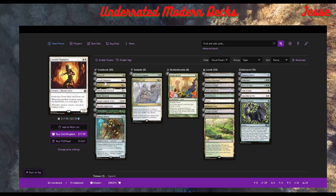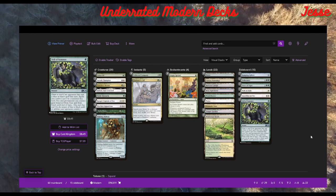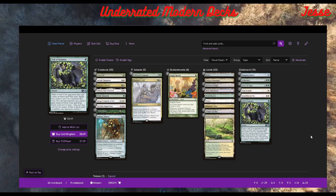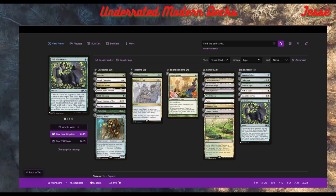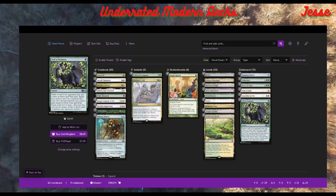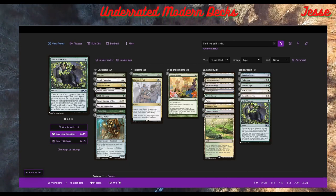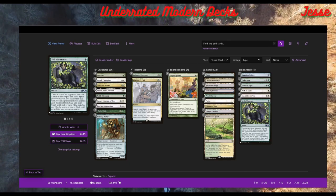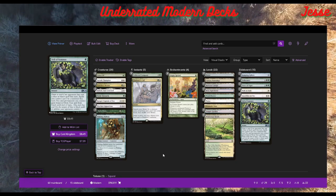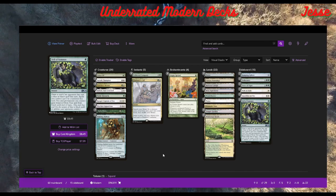It has really good creatures — you can actually play a beatdown plan with some of them. Ariok has pro black/red which is kind of important right now. One thing that's great about Heliod is that if you have a Heliod in play and Spike Feeder comes down, it's pretty difficult to stop because they'll wait on the activation. They don't need to gain infinite life instantly, so you need double bolt or double push to stop it.